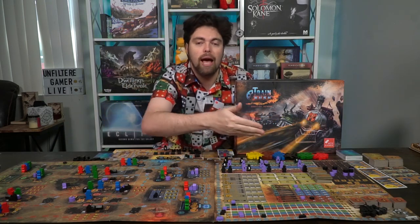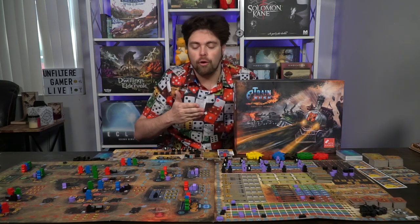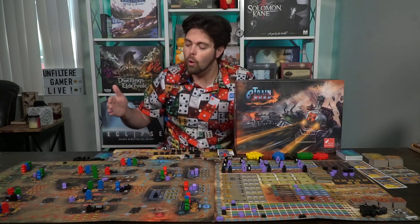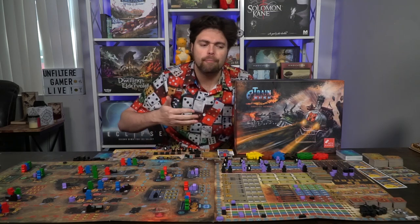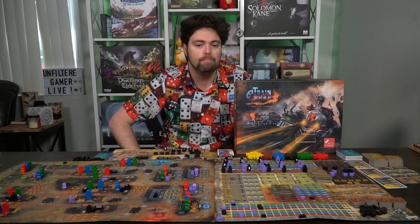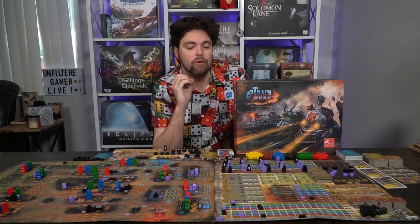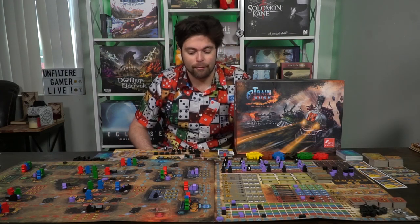Set aside the tokens and place them for each player on the bottom left-hand side of the game board next to the scoring areas, or simply next to you when you need them. Place the influence markers and other tokens on the bottom right-hand side of the game board. The last thing for the main game board is to take your two starting trains and place them on the bottom right-hand side — that starts you at zero victory points on the track that goes all the way up to 50.